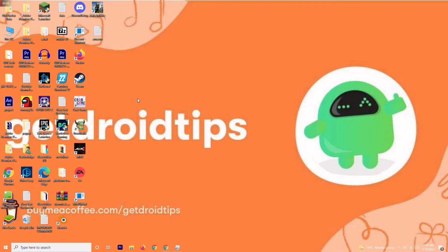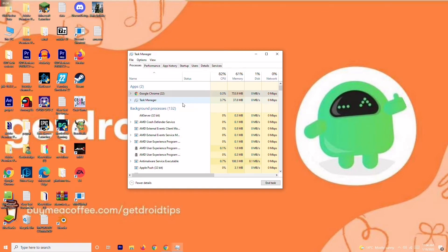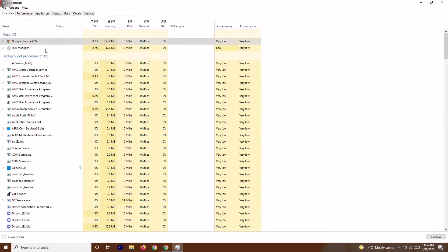Solution number three is to close unnecessary tasks running in the background. Right-click the taskbar and open Task Manager. You'll see many processes running — check which ones are draining performance. If there are heavy unwanted programs like Adobe Premiere Pro or similar, right-click on them and select End Task.